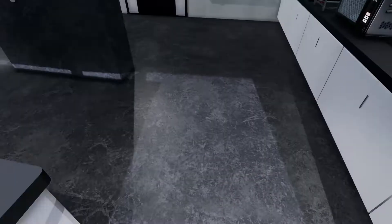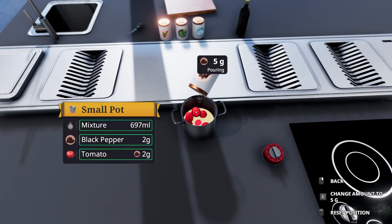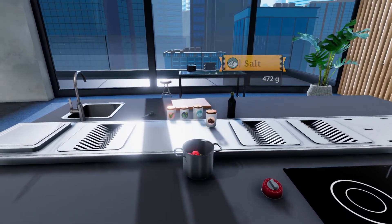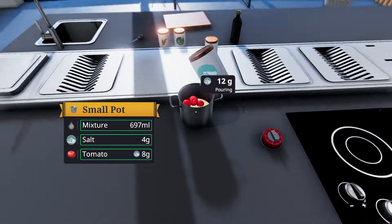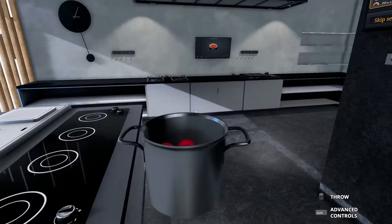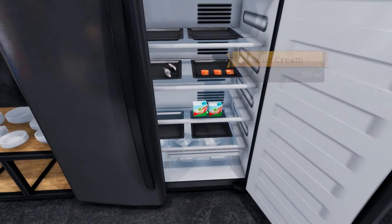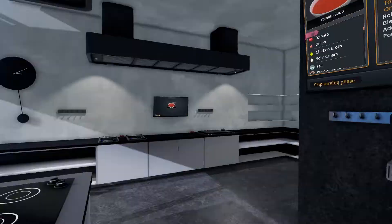Salt and black pepper — 12 grams of each. Salt and black pepper, 12 of each. Tomato, onion — boil for 60 seconds. People are not going to be happy with me on this one. Add sour cream — sour cream, okay. The sour cream. How much sour cream do we need to add? I'm gonna fix it.